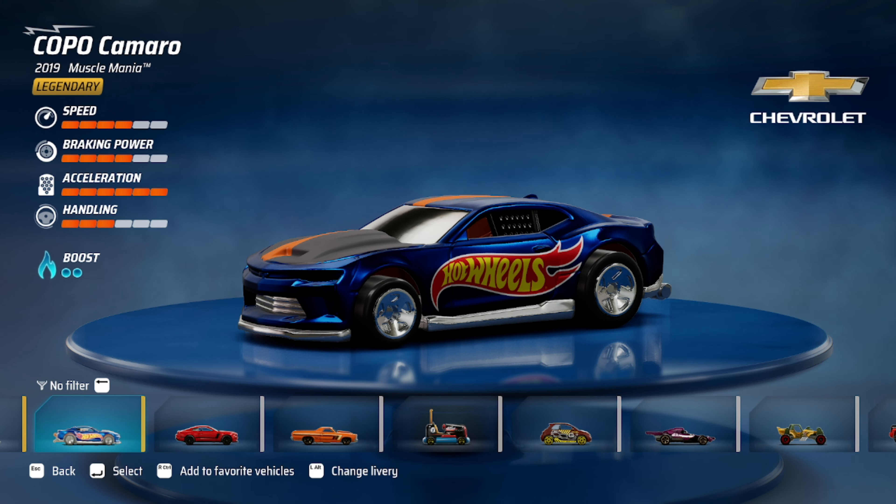Hi guys, welcome back. Today we're gonna try the Copocom Arrow. I have 4 in speed, 4 in braking power, 6 in acceleration and 3 in handling with 2 bullet boost. I have upgraded this 2 times, so it's a common card from the car and I took a new skin or library because I think it deserves some more flash than it had before. Let's try it out.